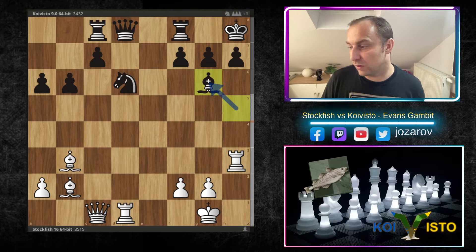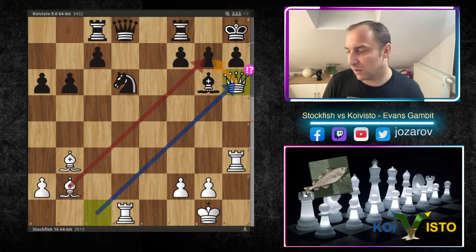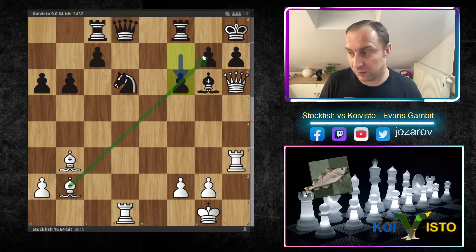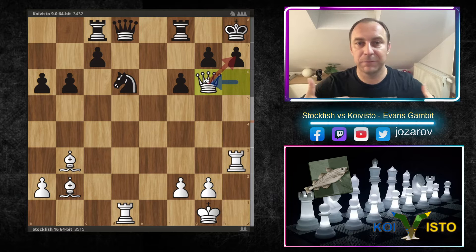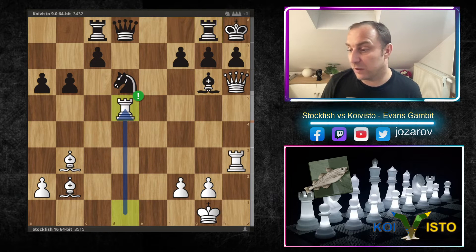After Rook to h3 we have Bishop to g6, and now look what Stockfish had in mind. The queen comes into the game in a brutal sharp tactical way: Queen to h6. You cannot take because of the bishop's activity on the dark square diagonal. So we have Rook to g8, protecting the pawn on g7. You can't even play f6 to lock the long diagonal because then you get Queen to g6. See how devastating this attack is — how Stockfish keeps the attacking flow and creates brutal ideas. That's why Rook to g8 had to be played.